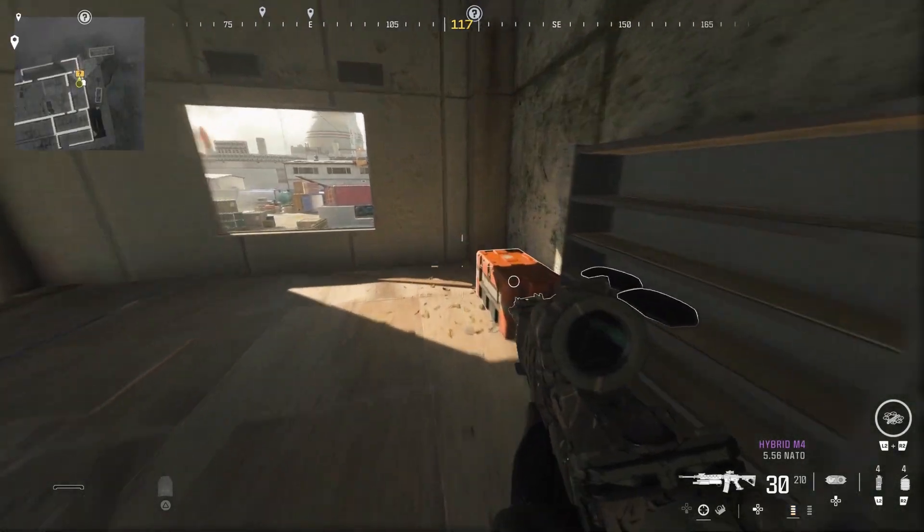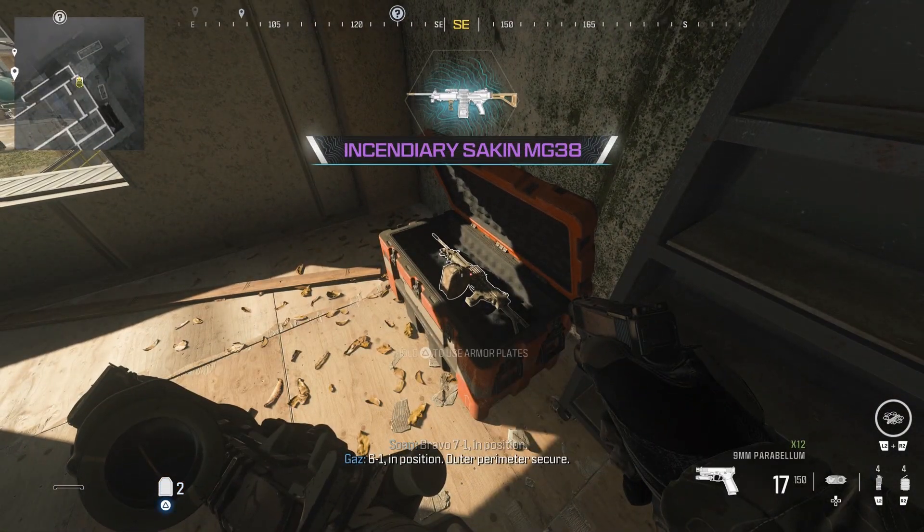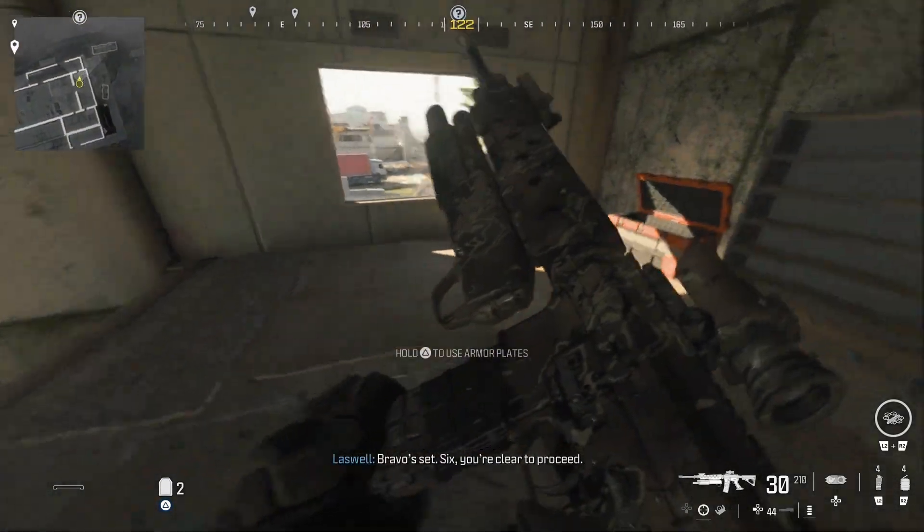Keep using it through the campaign and you should not be able to miss it. 6-1 in position. Out from air, secure. 0-7 ready. Bravo, set. 6, you're clear to proceed.